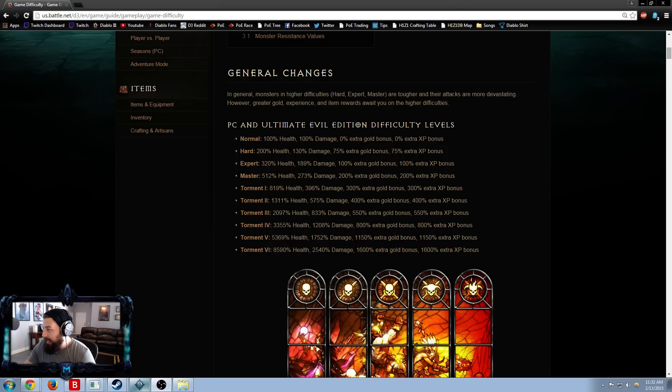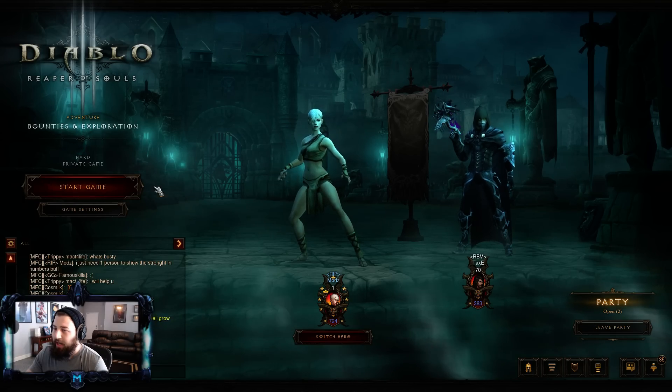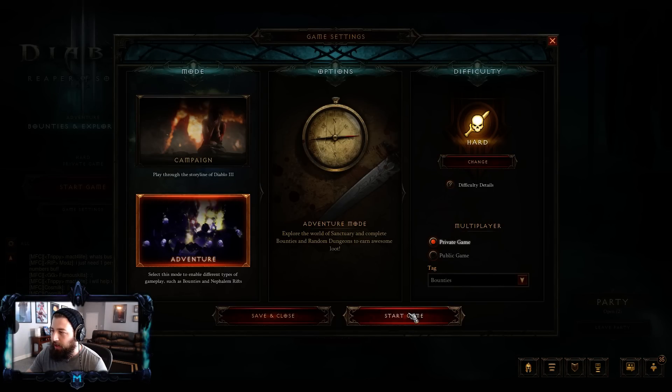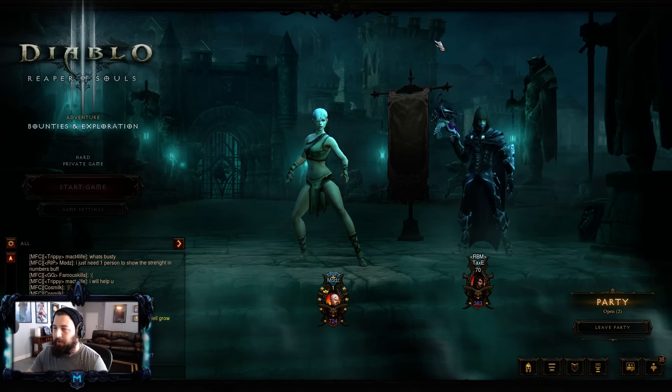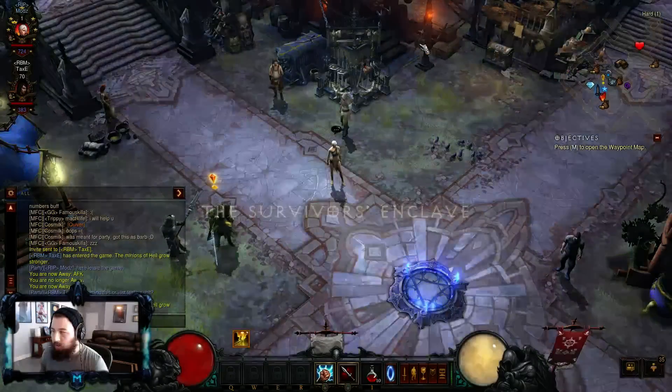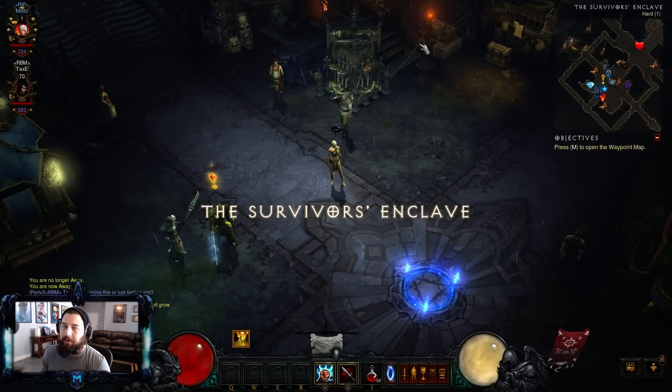The next thing is creating the game. You will be leveling on adventure mode — I definitely recommend adventure mode. Start on hard difficulty when you make this game originally. Adventure mode will be unlocked when you start Season 2, so don't think you're going to have to do campaign mode.